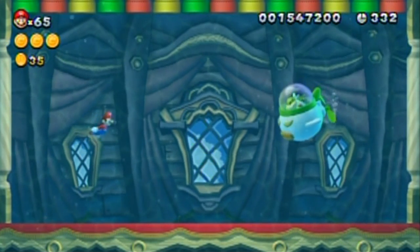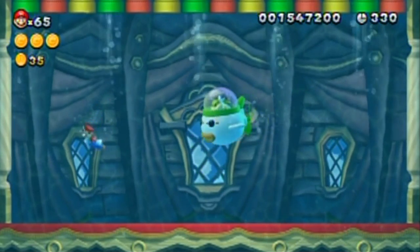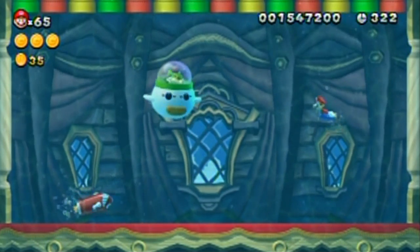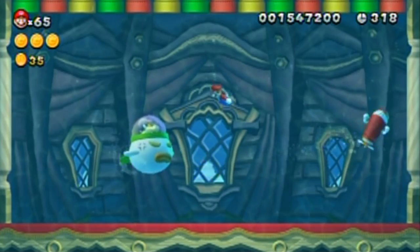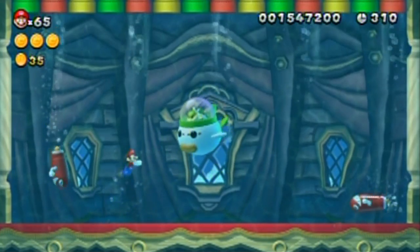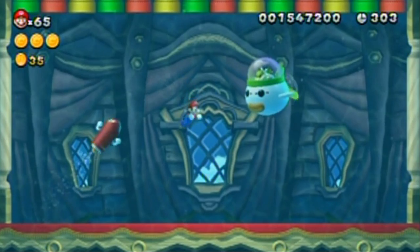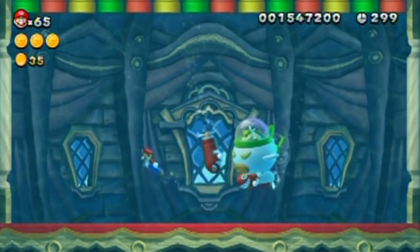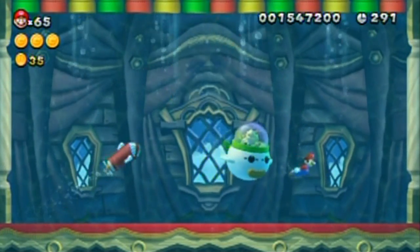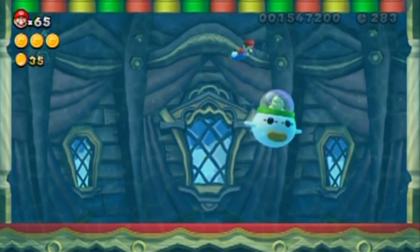Bowser Jr., in a clown sub! I don't know how to defeat you, but I guess we're about to find out. I can't typically attack underwater. I bet I have to hit you with these torpedoes — it just seems like something Mario-ish. They collided. I'm just trying this because I highly doubt I can touch the top of the ship, because you can't typically kill enemies by jumping on them or touching them underwater above their head.